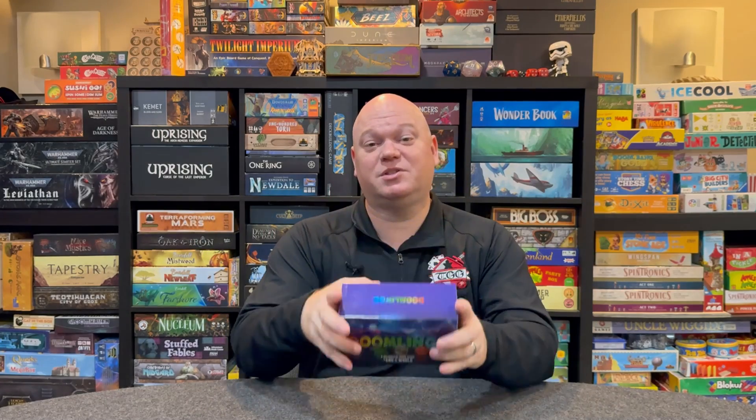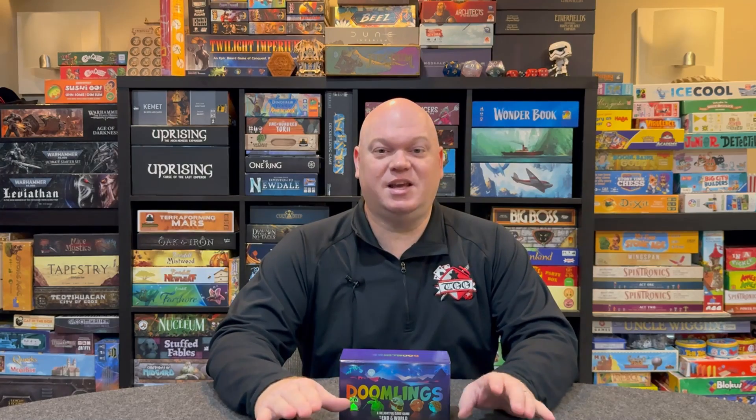Hi, this is James from Tabletop Gaming Guild, and today we're going to learn how to play Doomlings, a 2-6 player, fast-paced card game that takes about 20-40 minutes to play. We're going to be working as a species trying to survive to world's end, gaining traits and attacking your opponent's species to ensure victory. So let's go ahead down to the table and I'm going to show you how to play Doomlings.